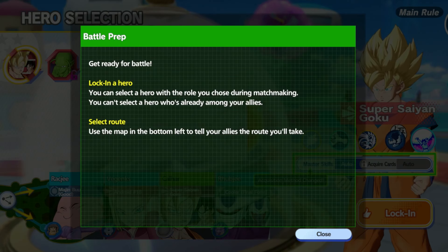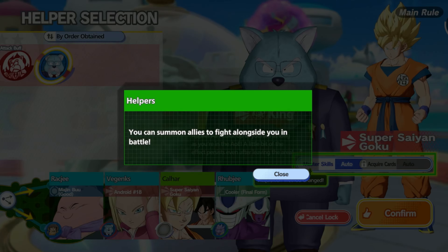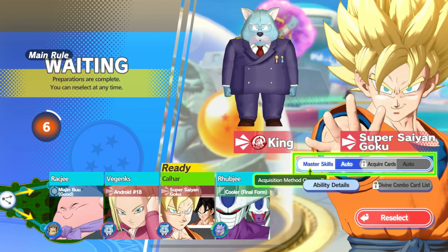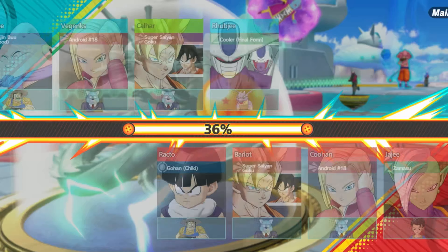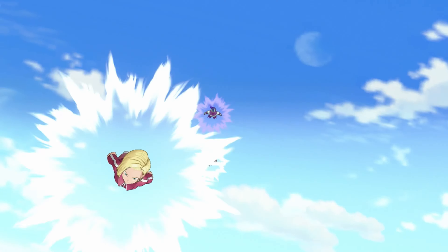I'm going to pick Goku. You can summon allies to fight alongside you in battle — applies attack up to yourself as long as you're in the area of effect, and a little bit of effect persists after leaving. We'll grab that. So now we're locking in — we've got Majin Buu, Android 18, Goku on our team and Cooler, and we're up against Zamasu and 18.